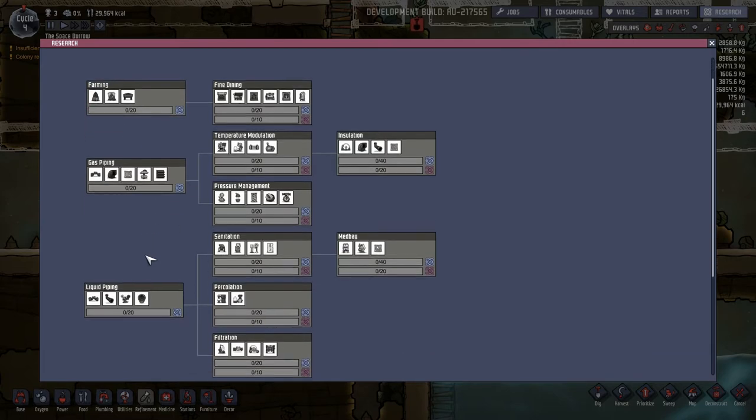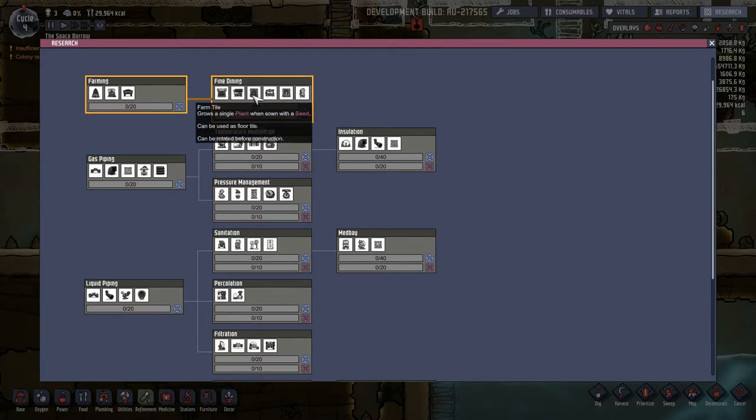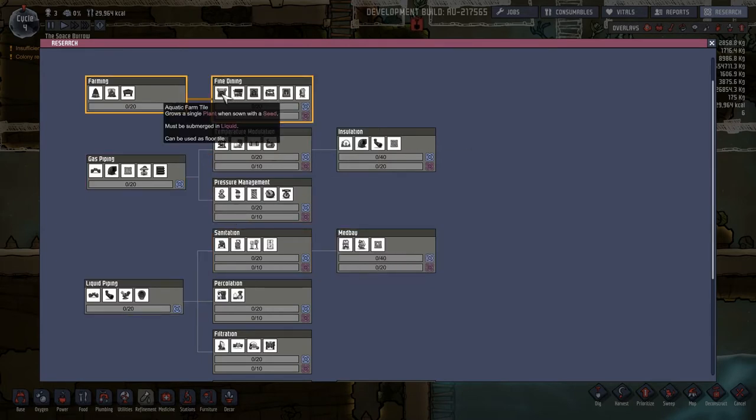I want to get into that. Here's the farm tile - that's new. Hydroponic farm, there's a third one. That's insulated tile. Mesh tile. There's a third planting option - that's an aquatic farm tile. It grows a single plant sown with a seed and must be submerged in liquid. This one can be used as a floor tile. And this one can be used as a floor tile and allows liquid delivery for plant irrigation. We'll have to play with all those just to see what they're about.